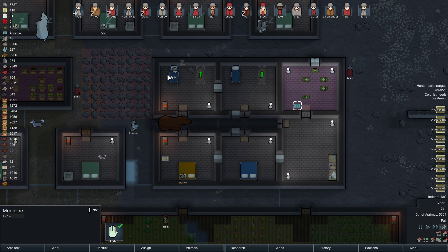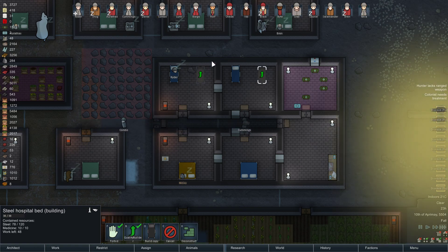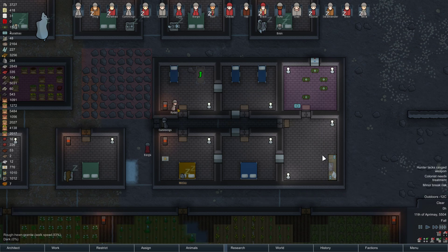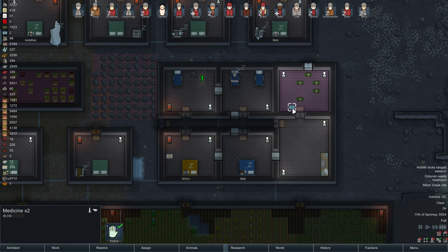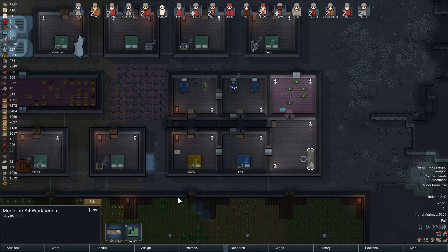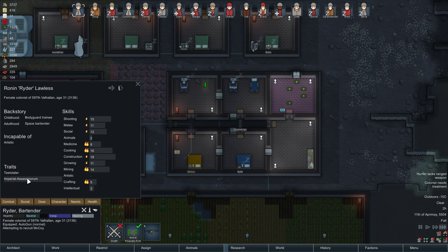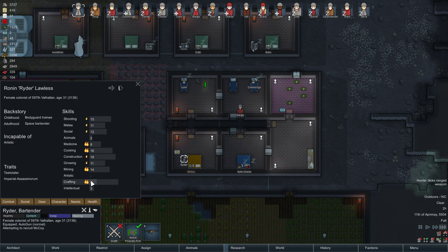I know I could technically cram a lot more hospital beds in there, but I don't want people getting upset because it's too cramped. Let's remove all this — our people can come get treatment as needed. Just go lay in the hospital beds. This uses the crafting skill to create... your stats are insane, holy shit.